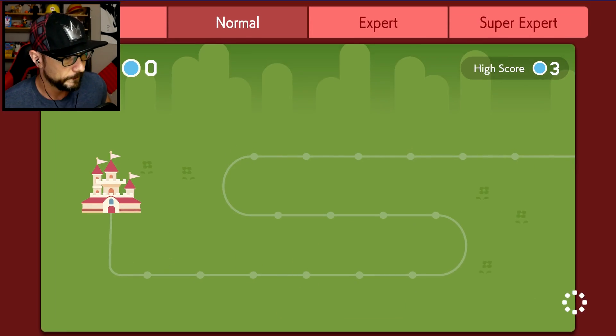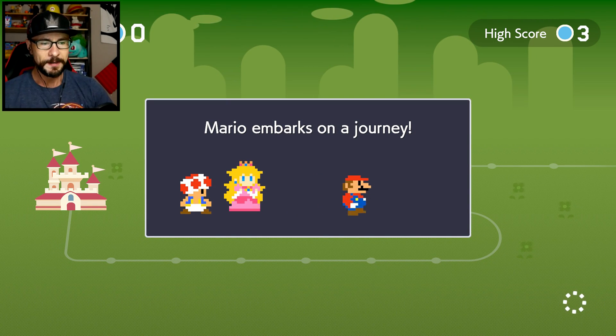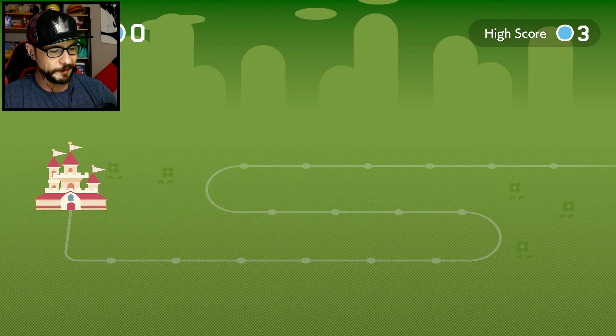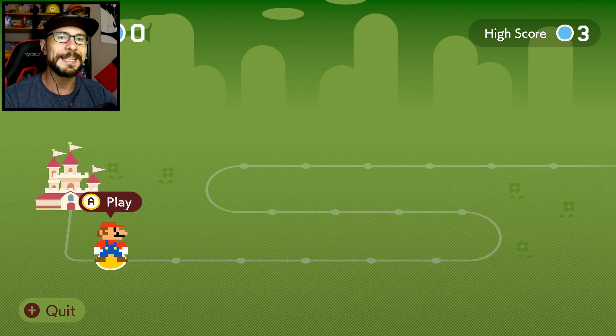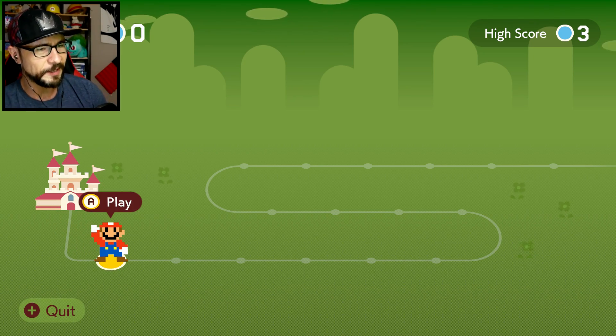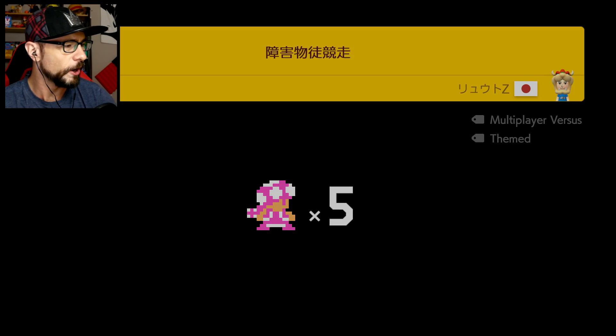We got to level four. I'm getting flashbacks — it's all coming back to me. I remember this ever so clearly now from Mario Maker 1, how hard this challenge was. Seemingly easy because it's in normal mode, but it just takes one jump — just one missed jump and you have to start it all over again.